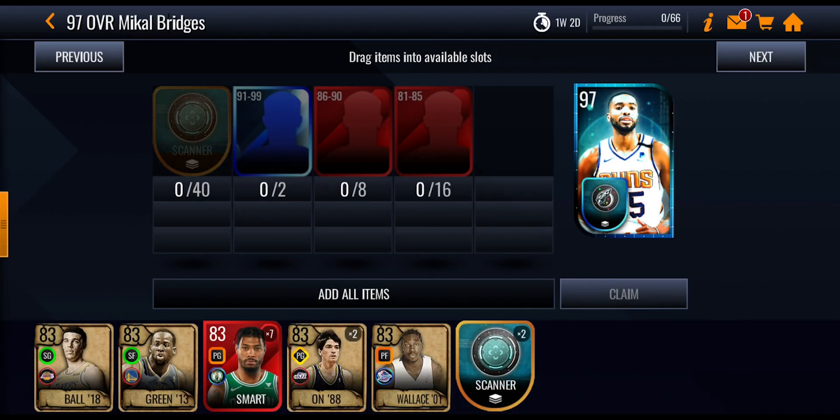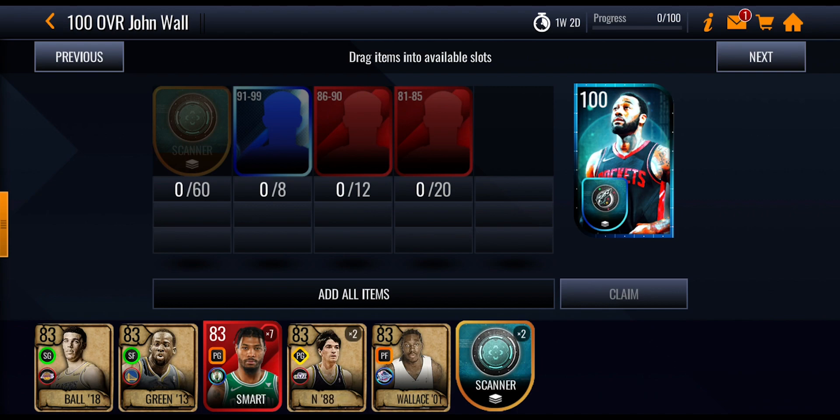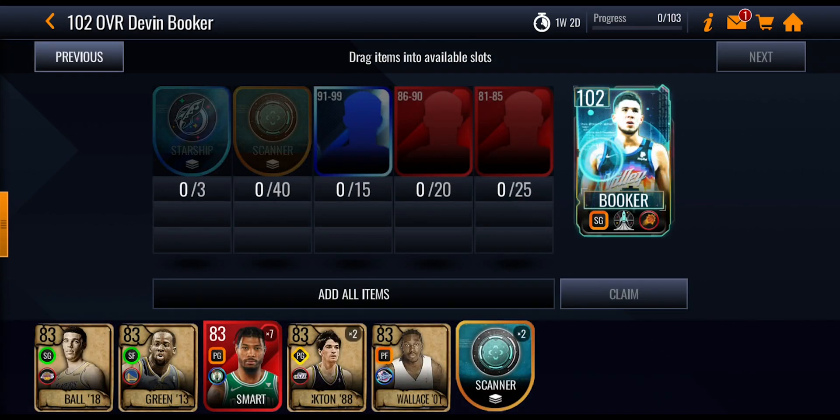That exchange set should help you get Mikael Bridges. The other two players are going to be mostly money spent — I don't think you can get them no money spent unless you've got a ton of coins saved up. You're going to need 60 scanner tokens plus some higher overall players to get the 100 overall John Wall.